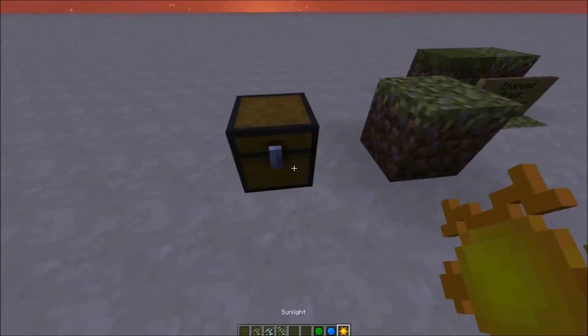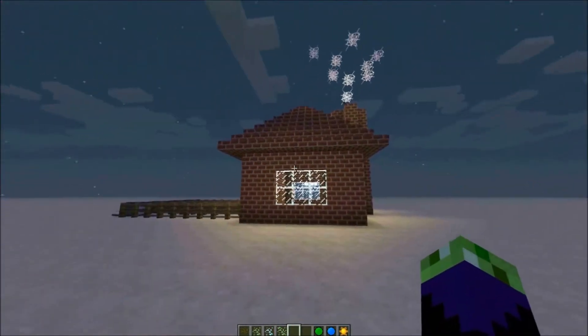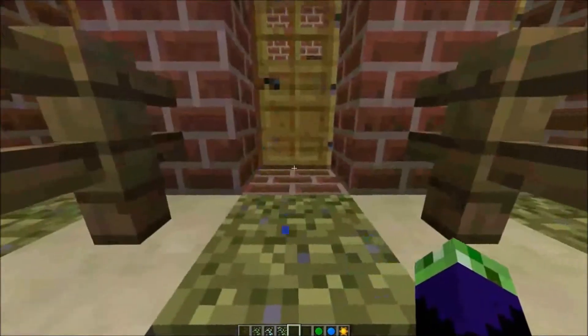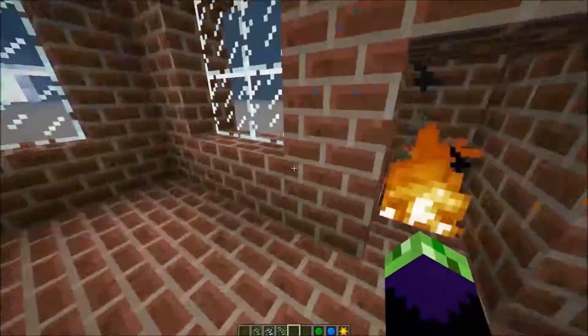This is the sun drop dropped by the sunflower seed, the snow pod is dropped by the snow pea seed, and the pea shooter seed drops the pea pod. I built a very ugly house here - I know it's really ugly but it's just for the mod. This is what it looks like inside and I built it by myself.